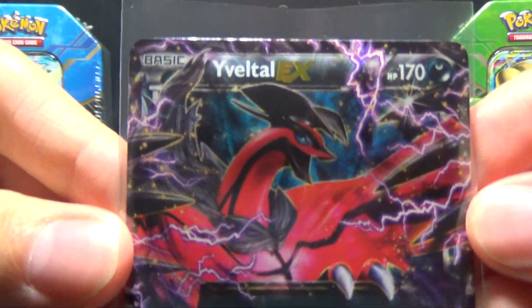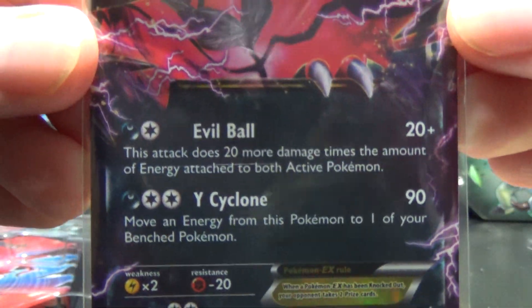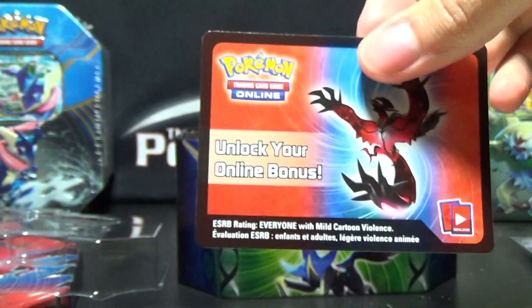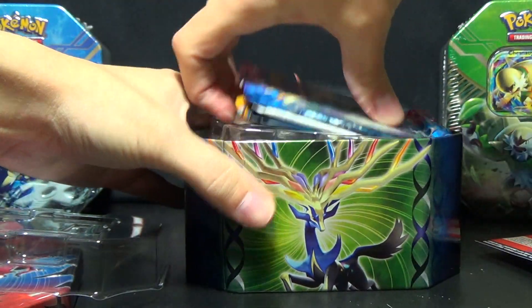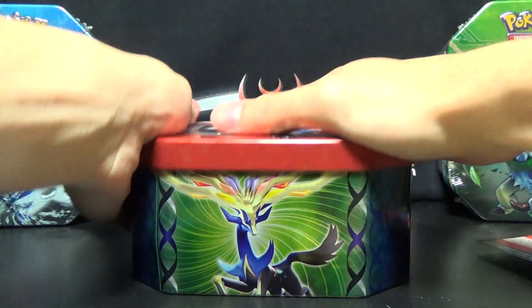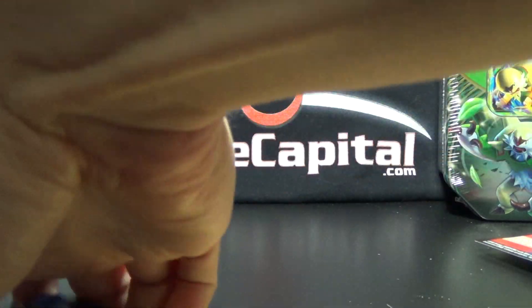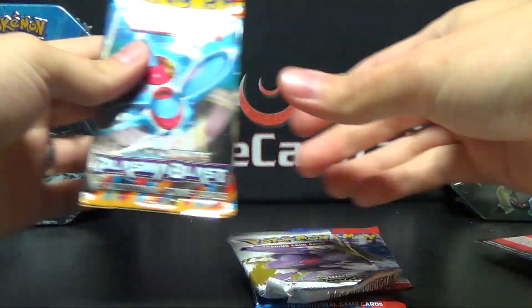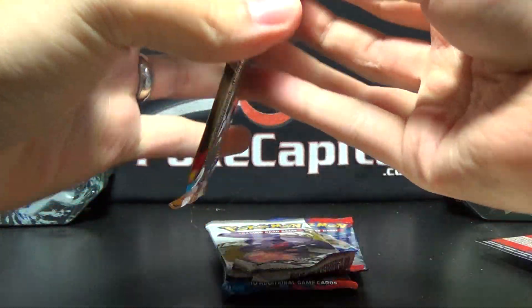We got another Eevee EX promo - if you don't know what he does, that's the first time you're watching one of these openings. There you go. Code card, and then four packs. Let's get this tin packed up and put away. We got two packs of XY, a pack of Legendary Treasures, and a pack of Plasma Blast.